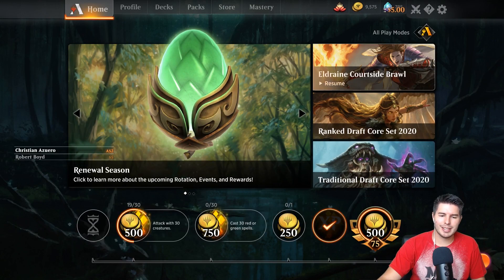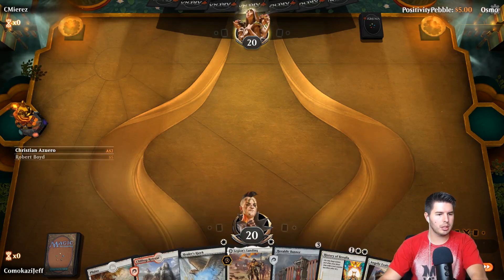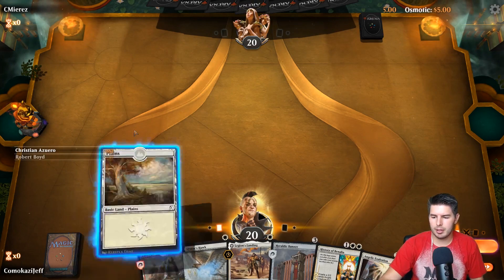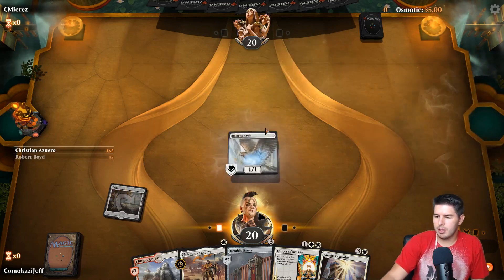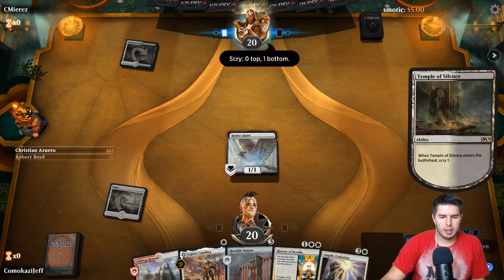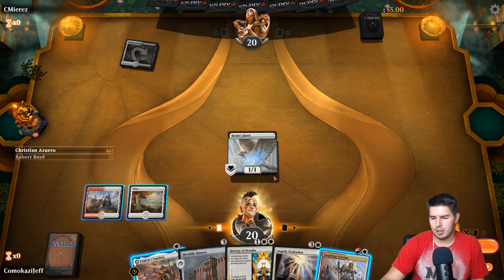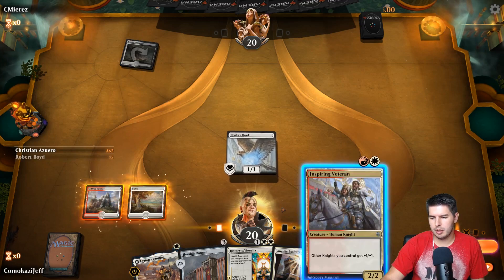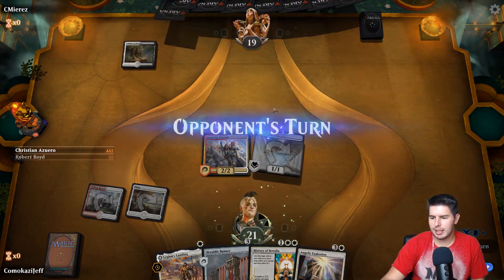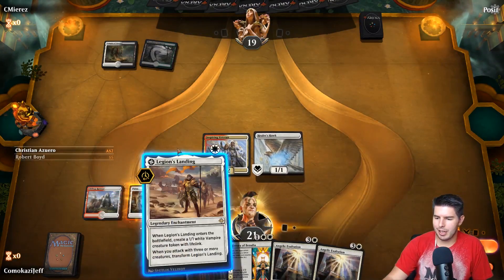We're going to play this same one one more time because it's just fun. This looks pretty decent - a lot of potential in this hand, a lot of the combo pieces that we wanted as well. Almost had a video go live at the wrong time. Healer's Hawk, go past the turn. Justani and Domri is really good. Because of History of Benalia, we're going to go for the Veteran. Swinging - down to 19. We're kind of going just to make the combo happen, going for Angelic Exaltation as much as we can.